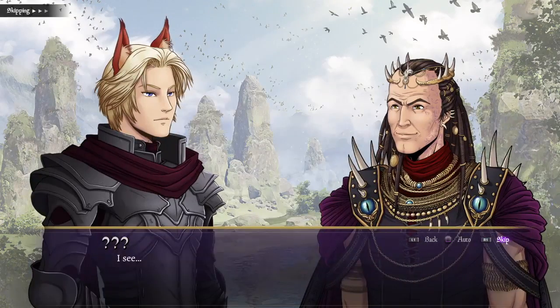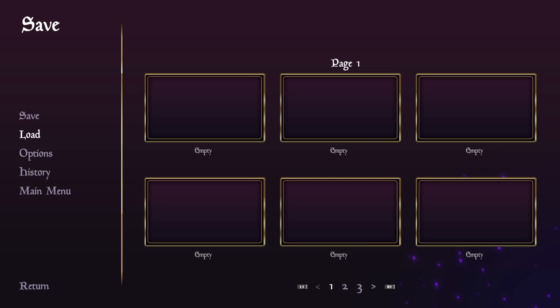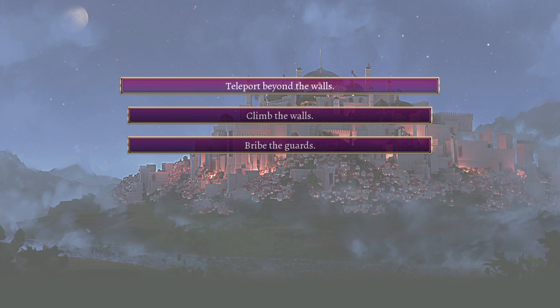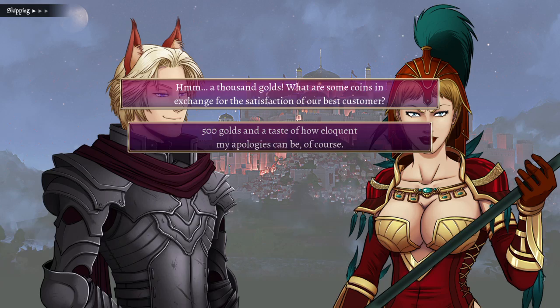And very importantly, we're going to make a save in a second. So make a save, then choose Dialog option 3, Dialog option 1.